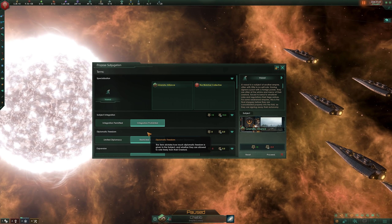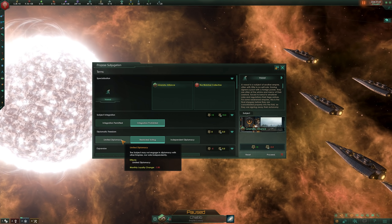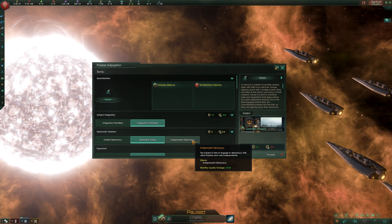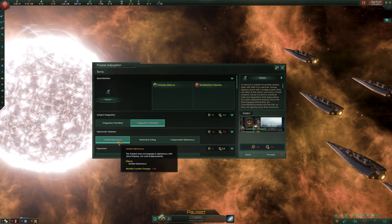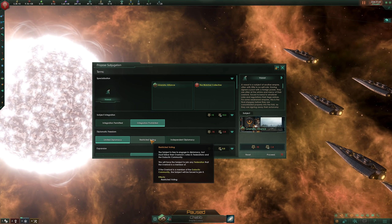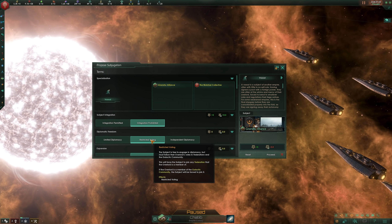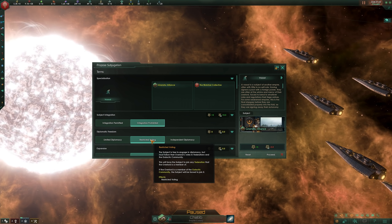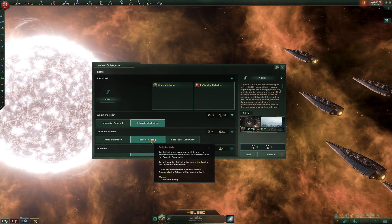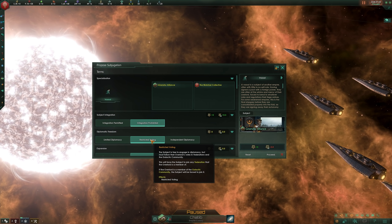Diplomatic freedom ranges from complete independence on one end to absolute restrictions on the other. So on one hand, the subject proceeds as usual with diplomatic elements, while on the other, they aren't allowed their own foreign policy. Right down the middle, the subject can still have independent diplomatic relations, but they'll be forced to follow their overlord into federations and the galactic community if their overlord decides to join it, and they'll also be forced to vote the same way as their overlord, granting them more sway in these political theatres.